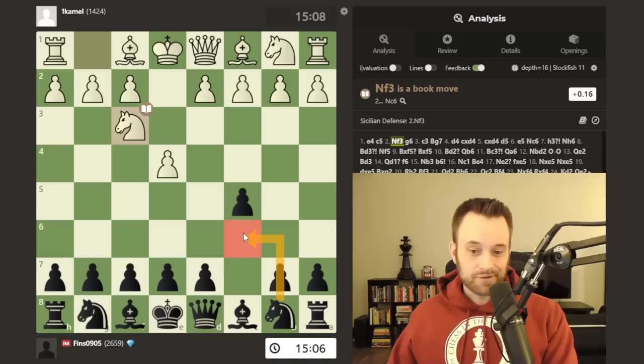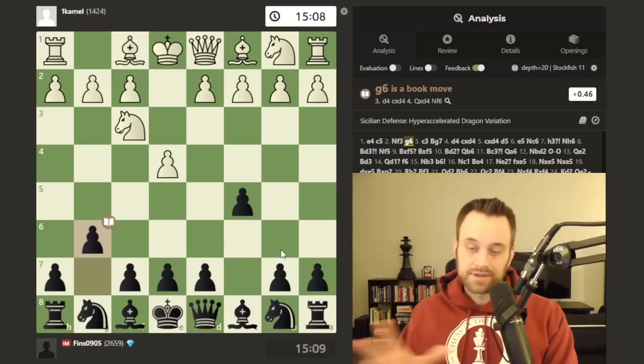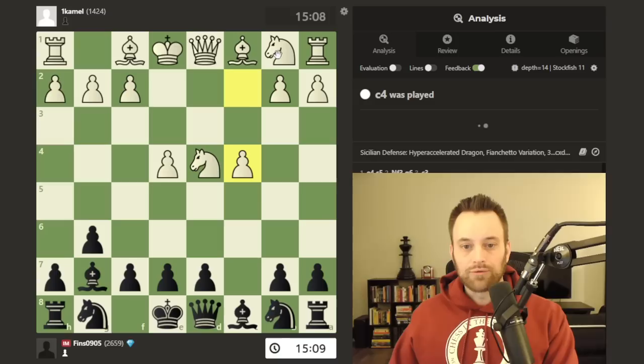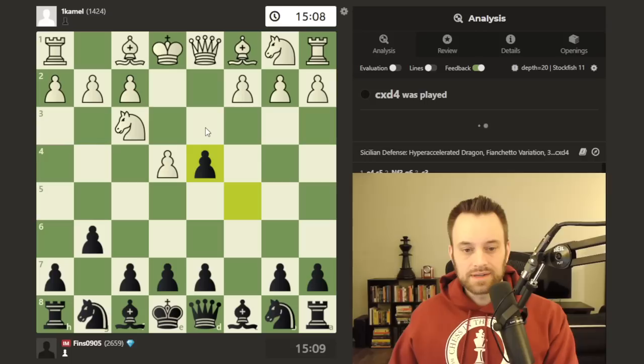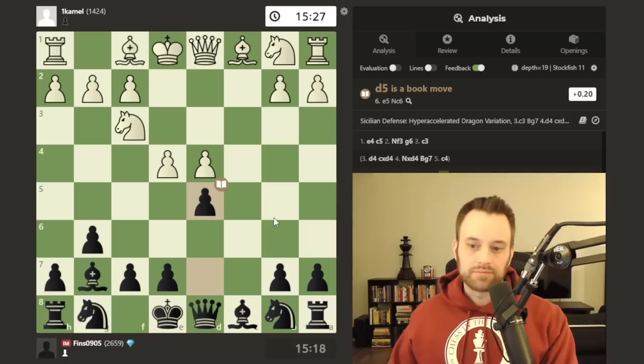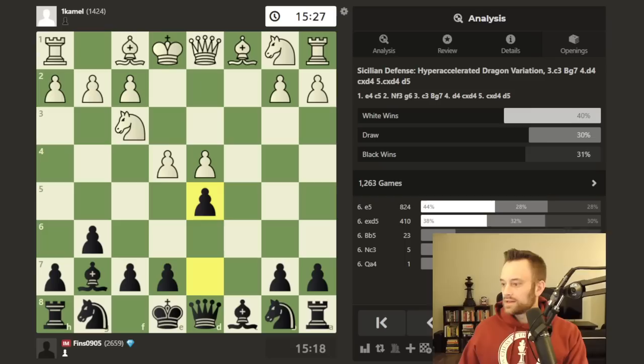I do like the Hyper Accelerated Dragon — also the Accelerated Dragon, which is Nc6 then g6 — if you're looking for a good starter Sicilian, there's a lot to be said about these lines. From what I've seen at the amateur level, white often does not react well against this. One of the stronger lines is to go for the Maróczy Bind — c4 intending Nc3. At higher levels they like to play this more against these accelerated and hyper accelerated dragons, but at lower levels you don't see that as much. Although if black knows how to respond with d5, looking to break up the center pawns, black gets pretty good play. Let's throw the opening book up here for a second — yeah, we can see the breakdown.